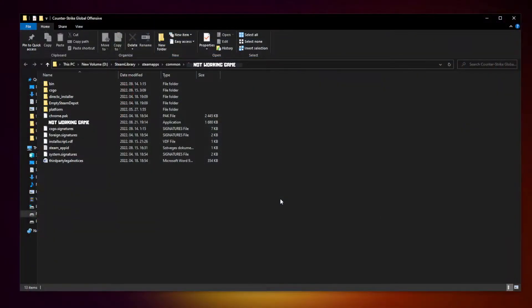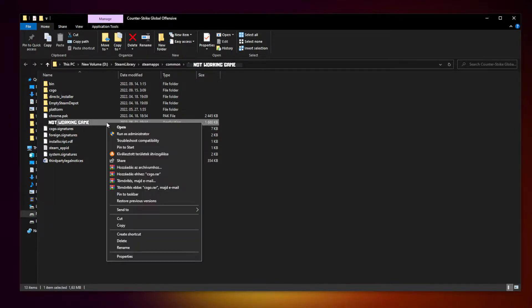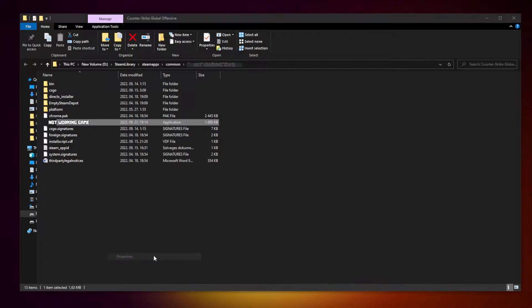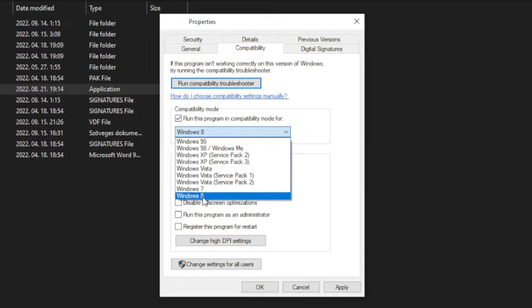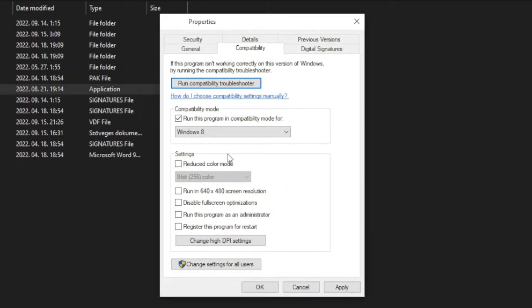Click Browse. Right-click the not working game and click Properties. Click Compatibility. Check Run this program in compatibility mode. Try Windows 7 and Windows 8. And check Disable Full Screen Optimizations and Run this program as an administrator. Apply and OK.